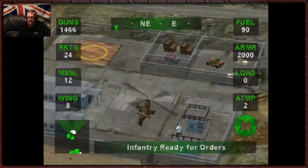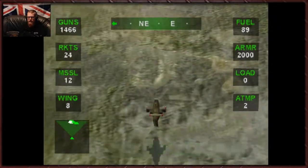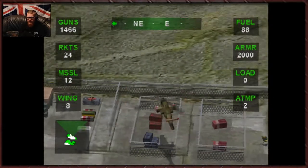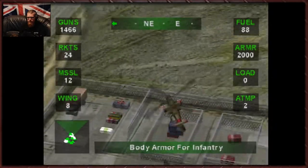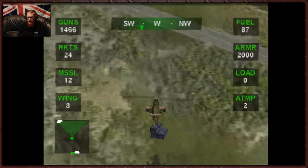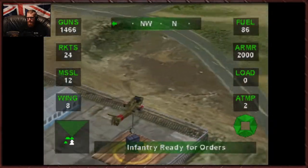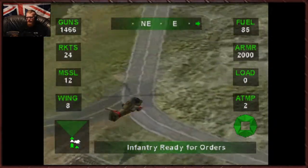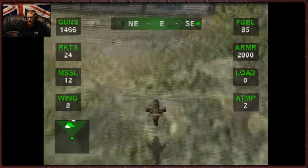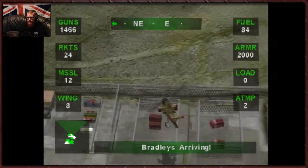There's also a hell of a lot of vehicles that we can try as well. So pretty much we can have a Bradley, we can have a MLRS, we can have an M1 tank, and so on, but they're not that useful unfortunately. They're cool ideas to play around with, but they're really not that great. Now there's some toys here that we can use in this base. Bradleys are arriving.